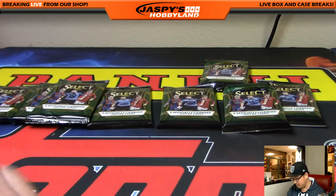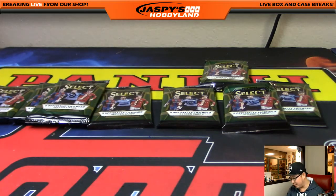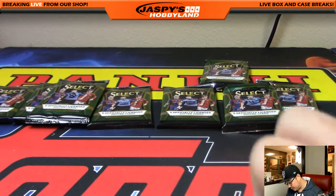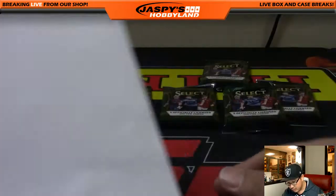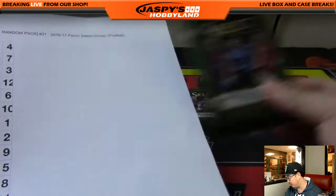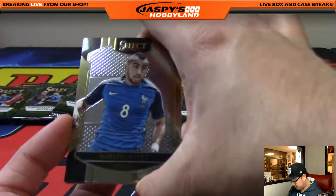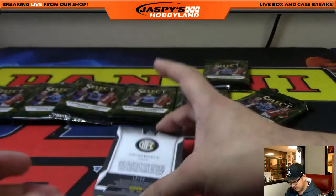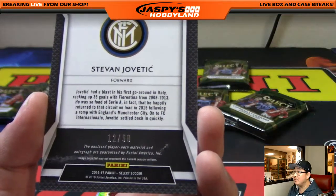Well, you know what that means, Nick — you've got at least a relic, possibly two; sometimes there are bonus relics and the auto coming your way. Now it's just a matter of who they're going to be. Nick, you have the rest: one, two, nine, five, eight, eleven, and six. Good luck, man! Pack six — there it is: 12 out of 60, jersey and auto! Nice — a forward for Inter Milan. Nice!